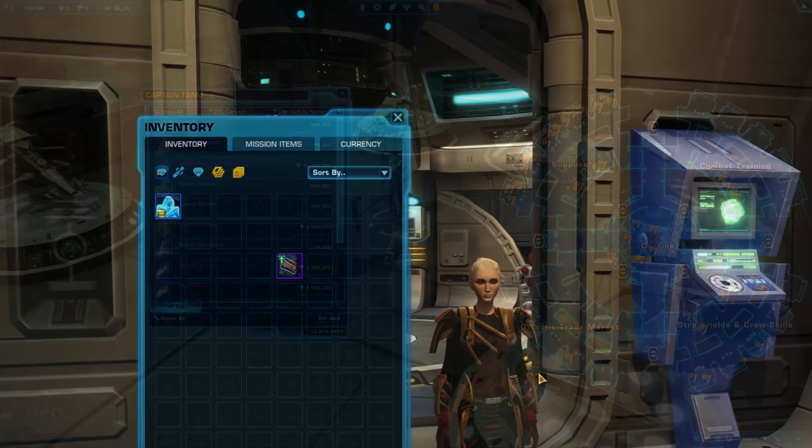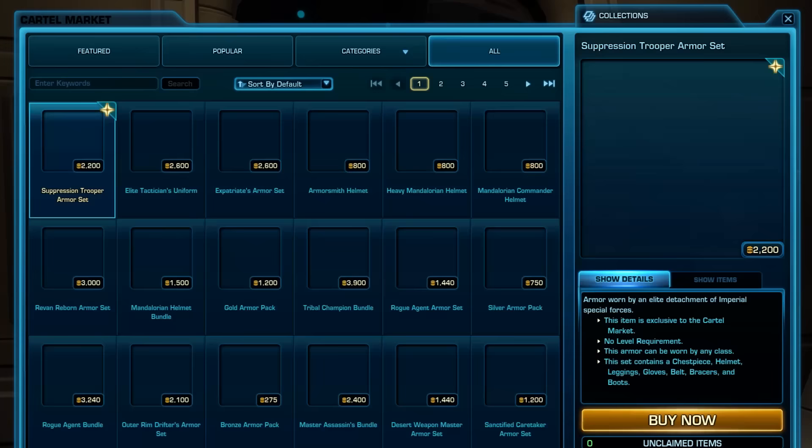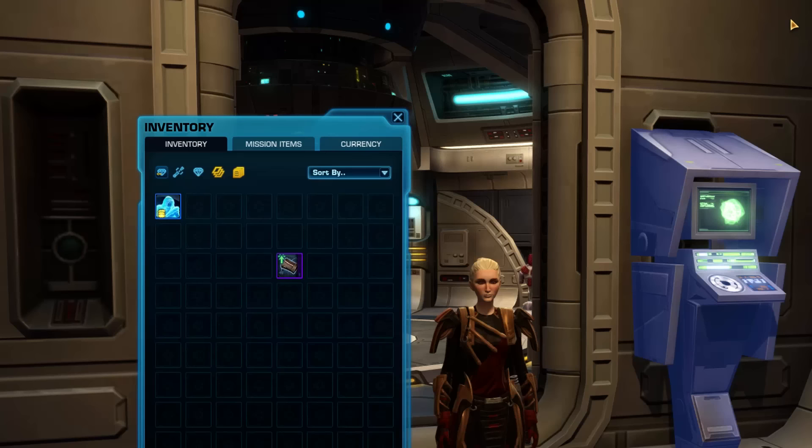Tip 73: On a free-to-play account, you might pick up cool purple-bordered gear that says it requires Artifact Authorization to equip. You can't equip those unless you're subscribed or have purchased the expensive artifact unlock. The good news is you don't need great gear to complete your class story — you can sell that item or save it for if you subscribe later, but you'll likely out-level it quickly.